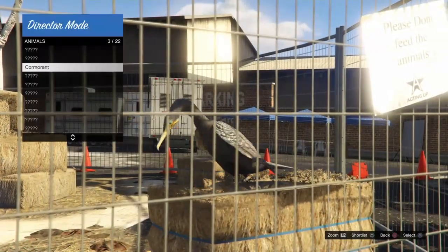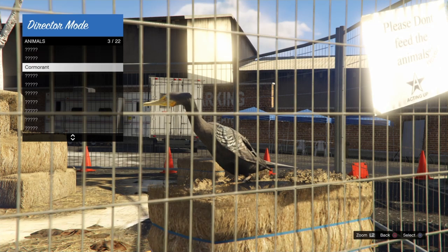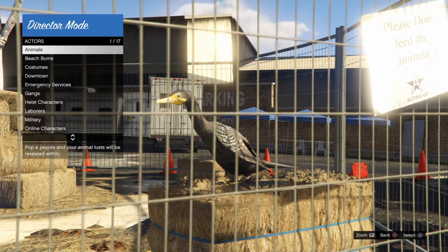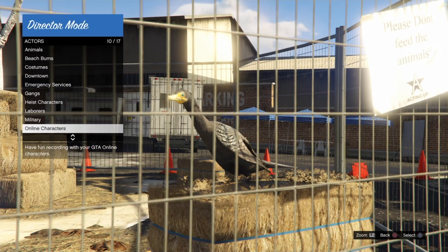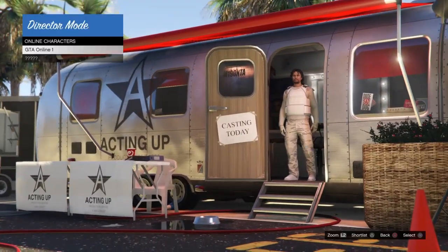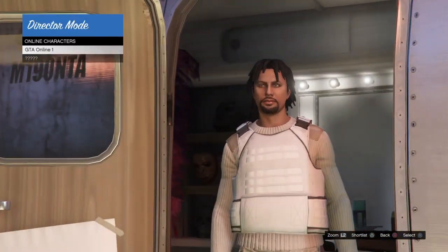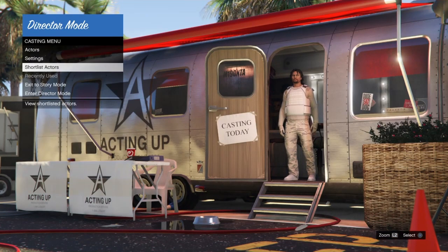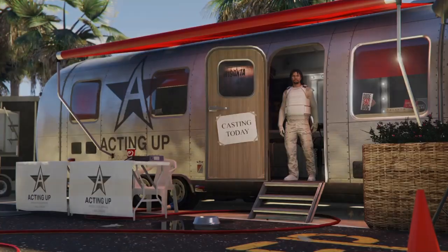You guys can use the cormorant, the chicken hawk, the crow or the seagull, but we are going to hit triangle to shortlist this bird. Then we are going to hit circle to back out, go down to online characters, and we are going to shortlist our online character the same way — hit triangle on PS4 or Y on Xbox to shortlist the character.